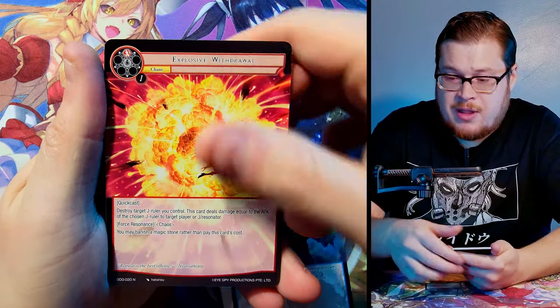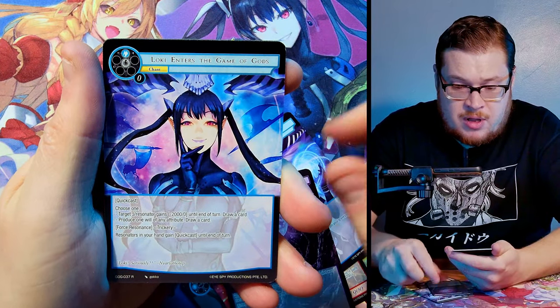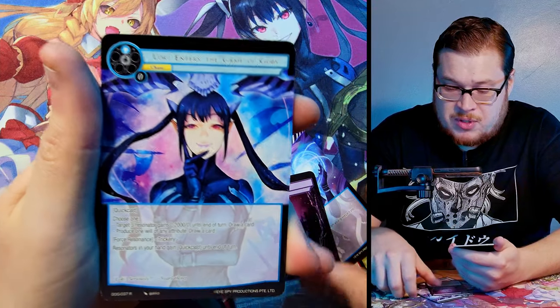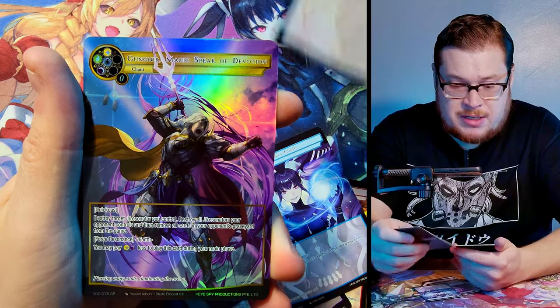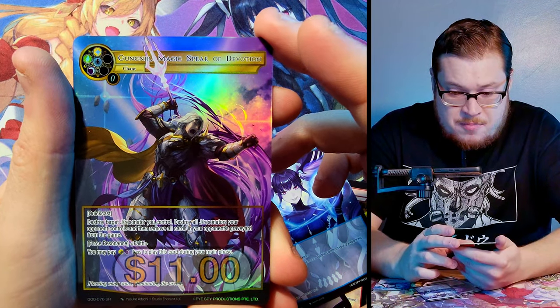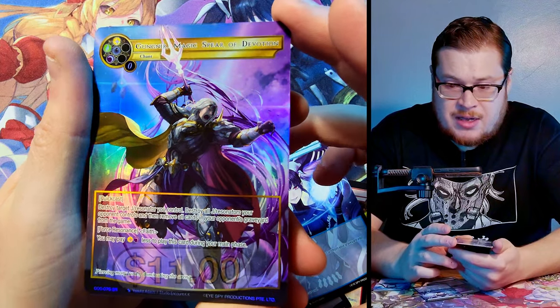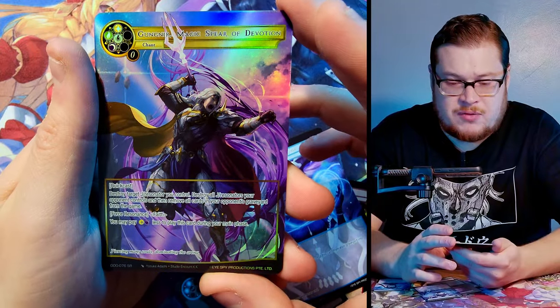Next pack — Spirit of Mayat, Loki's Curse normal, and then Loki Enters the Game of Gods as our rare — pretty sick variant, pretty close to Loki's Curse actually. And we've got Gungnir, Magic Spear of Devotion — that is sick! A really nice super rare, a really dope full art.